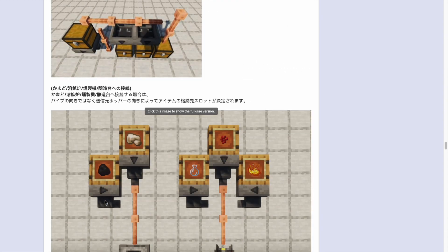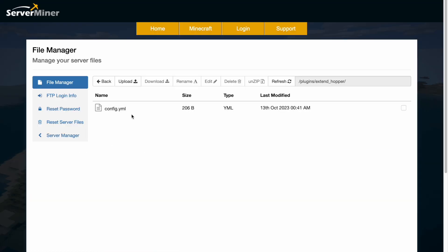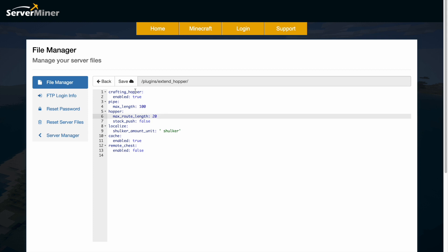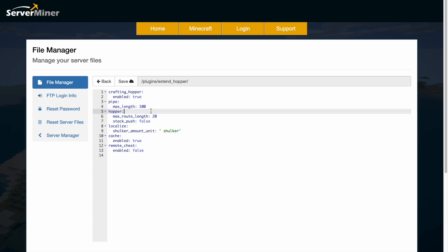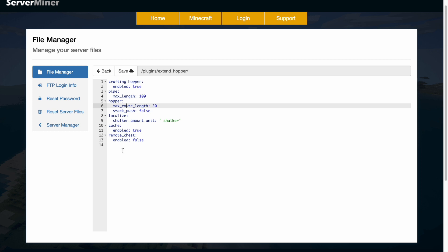Overall it is a really fantastic plugin and it works very well. Here we are on the config file — there's only a couple of lines, you really don't need to do much. You can enable the hopper crafting here. The max pipe length is a hundred, which is incredibly long, and then the max route length of a hopper. Down here cache is enabled, and then the remote chest which we just saw on the Spigot page is disabled by default, so you can enable that if you want.